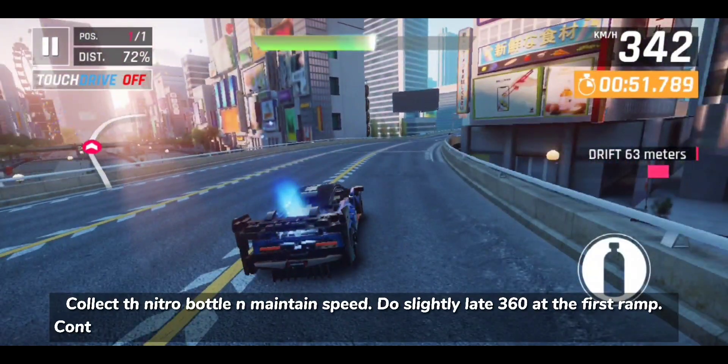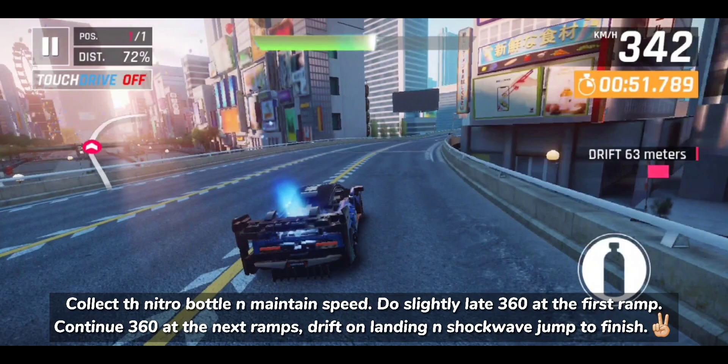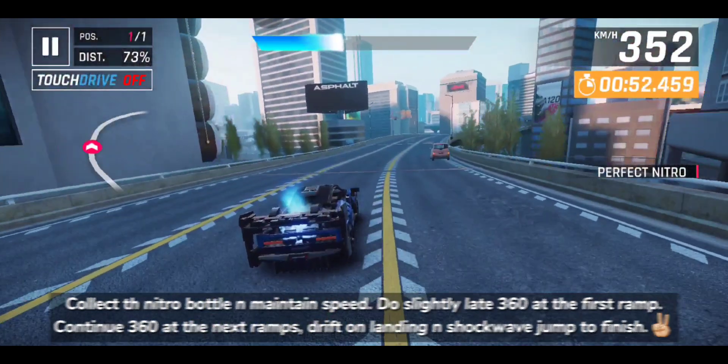Collect the nitro bottle and maintain speed. Do a slightly late 360 at the first ramp, continue the 360 at the next ramps, drift on landing, and shockwave jump to finish.